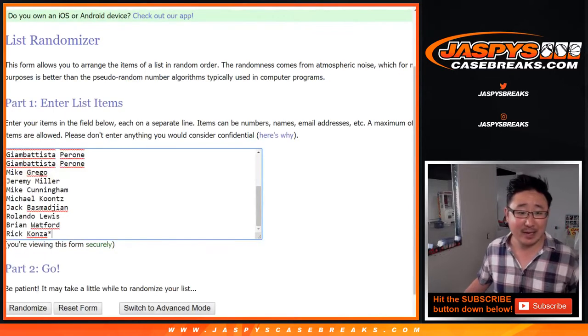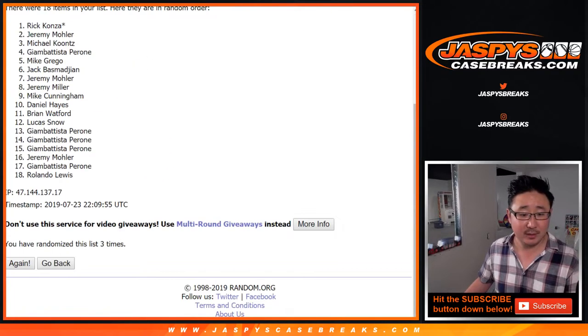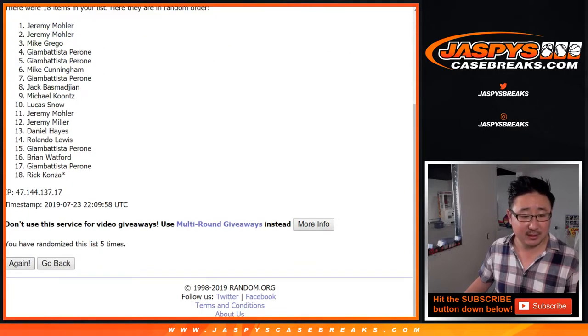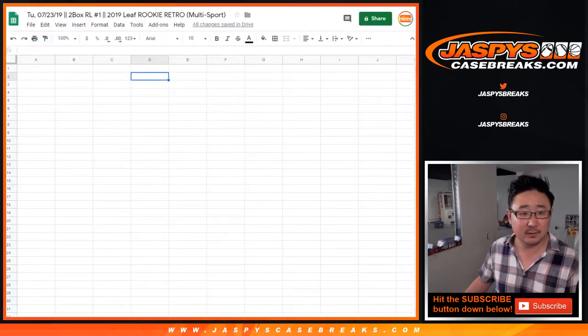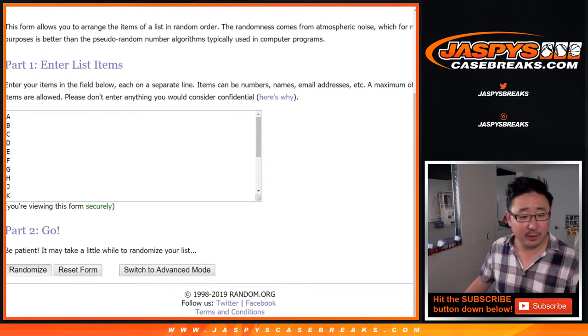Four and a four — eight the hard way. After eight randomizations, Mike Kuntz goes down to Gianni. And then four and a four, eight the hard way for the letters.